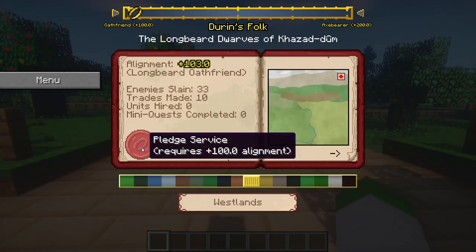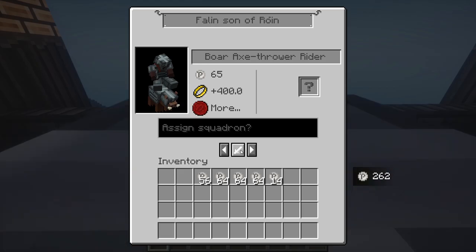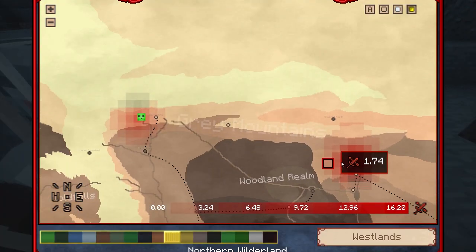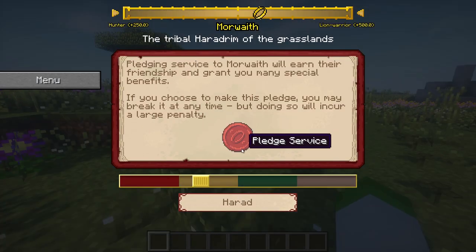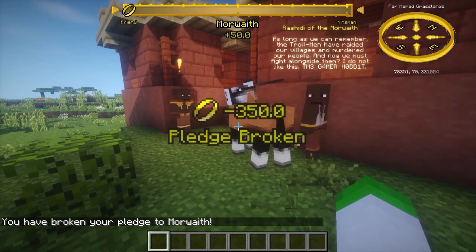You also have the option to pledge to a faction, which not only lets you attain higher ranks, but also lets you acquire elite units, have discounts for hiring troops, and conquer land for your faction, making your presence in Middle-earth even more impactful. However, you can only pledge to one faction at a time, so make sure you make the right choice, otherwise you will suffer heavy penalties for breaking the pledge.